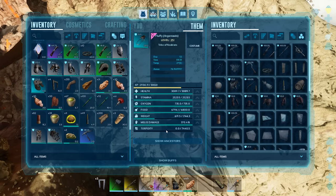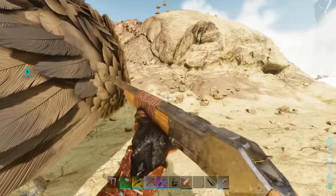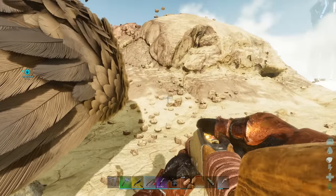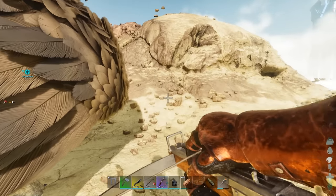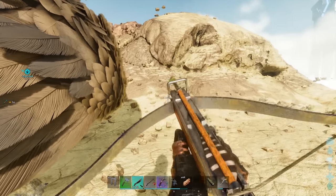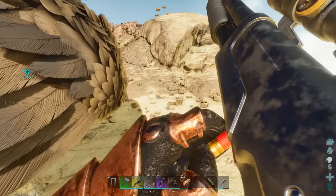We are at the volcano because on single player private this is the only place I've found that Gigas spawn. I'm just getting everything prepared. All you need is two dino gates and one large trap. Making sure everything is loaded so we don't waste any time. And a shotgun just in case anything else attacks.